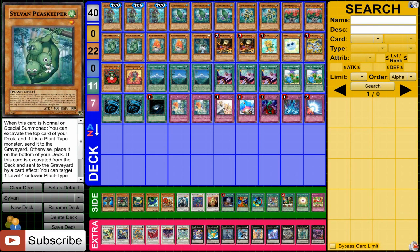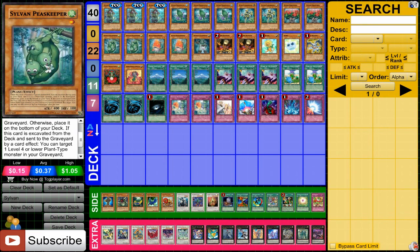Then Sylvan Peacekeeper. He's kind of like this little weakling that can help you a lot, because he can excavate when he's normal summoned, just like a lot of the other Sylvans. But when he's excavated, you can special summon plants from your graveyard. So depending on what plants you have in your graveyard and what Sylvans you have there, you can really do a lot of crazy stuff. It's a really good card even though it's very, very weak — it's a lot better when it gets excavated.